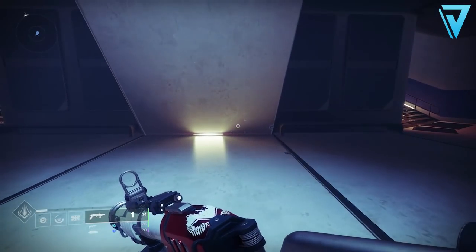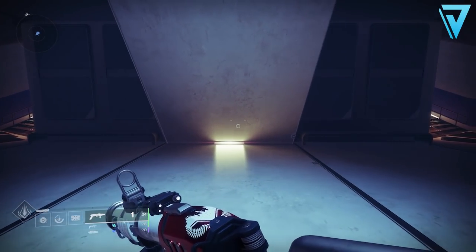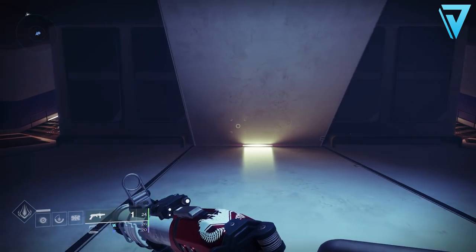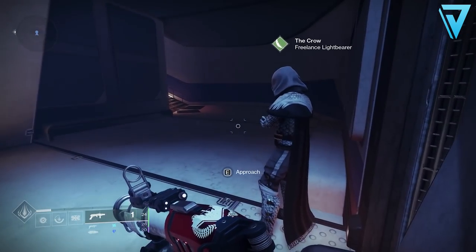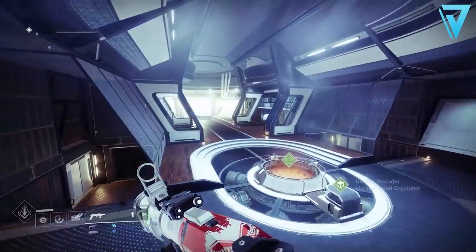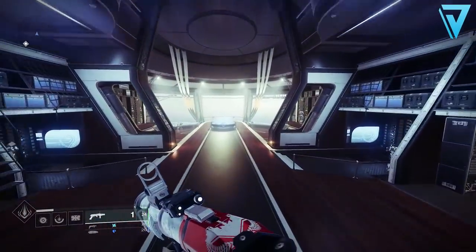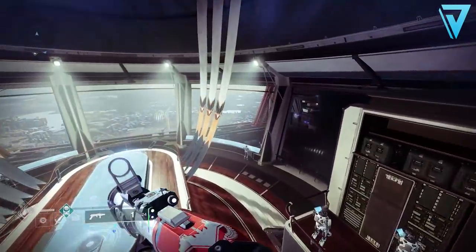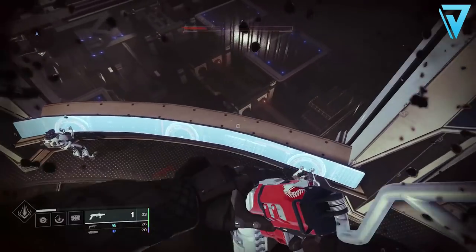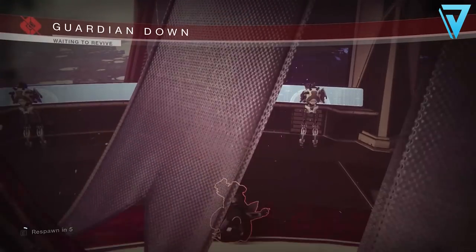To kick this glitch off, you first need to create a spawn point over by the Crow in The Helm. You can do this by standing in the location for around 10 seconds, which should be long enough to create a spawn point. From here we need to make our way over to the window at the opposite end of The Helm, avoiding touching the floor as often as possible so we don't reset the spawn point we've just created, as it's going to be absolutely key to the next part of the glitch.